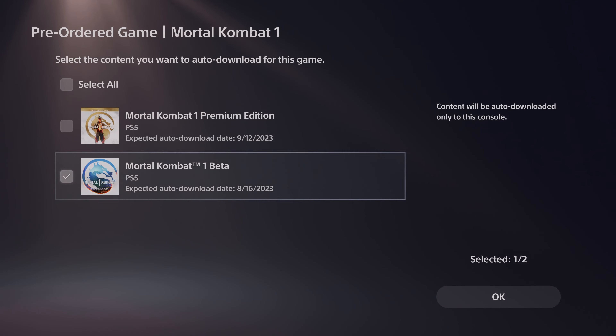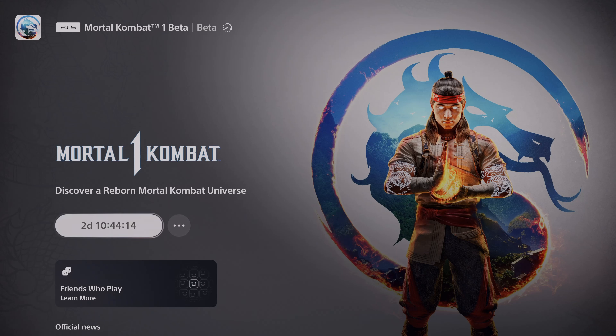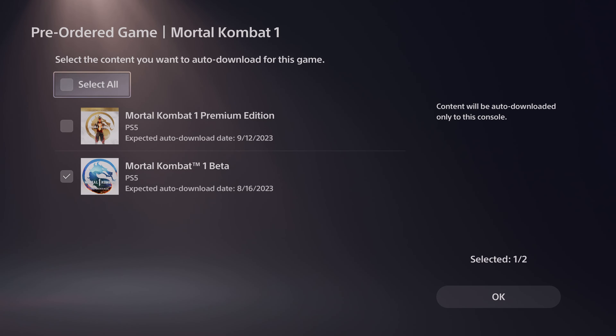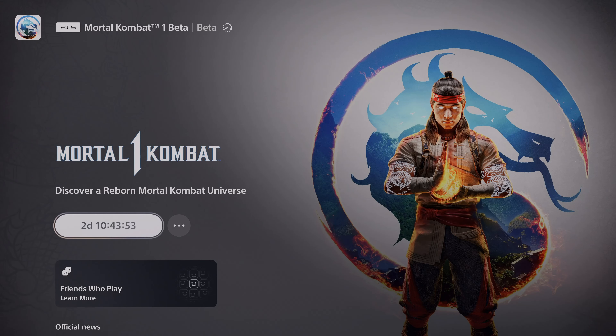You can check it this way — here it shows the date, and it shows two days remaining. If you have not enabled auto-download, you can just enable it. Mortal Kombat 1 beta — just check this. The expected auto download date is 16/8/2023. I think today it will be downloaded, so I'm going to confirm OK.